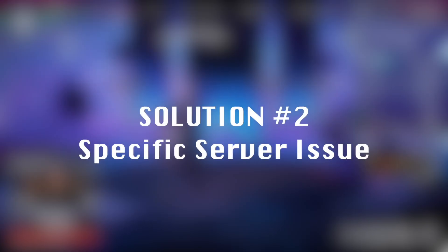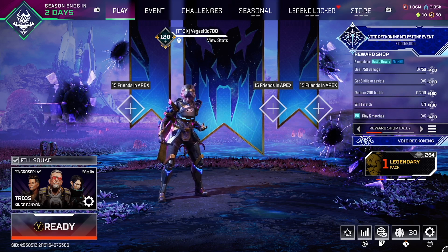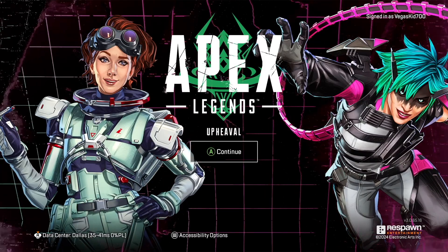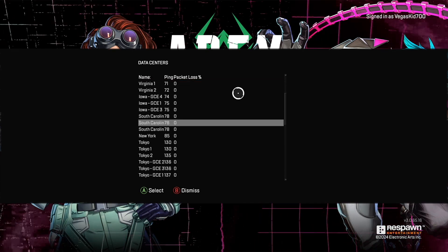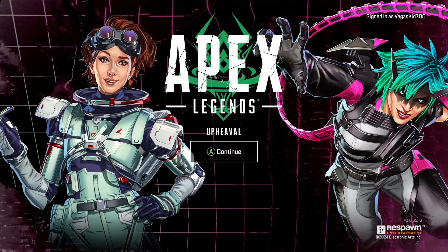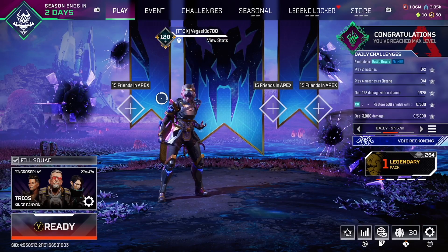We've now determined that people are not having issues with Apex Legends as a whole, but maybe the specific server we're playing on has issues. From the lobby of Apex Legends, we can hold down start or get to our menu button and then return to the main menu. There will be a button that allows you to switch servers. On console, it's clicking in the right stick, and we can select from the list of servers. I try to find the next one with the lowest ping, but not the one we were just playing on. Now we can resume playing Apex and see if that improved our lag.